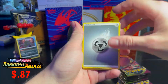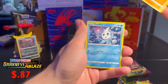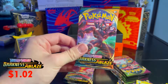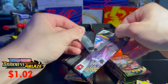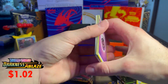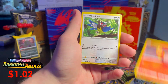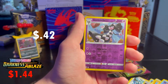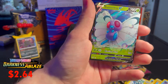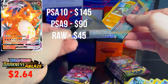Fourth pack done. I have a good feeling that Vivid Voltage is going to beat Darkness Ablaze. Fifth pack yields a Gallade, Snowball reverse, and a regular rare Silvally. My girlfriend bought me the Vivid Voltage box — shout out to her for spoiling me. Sixth pack has Teddiursa, a Gothorita reverse, and a Butterfree V — that is awesome! I love Butterfree.